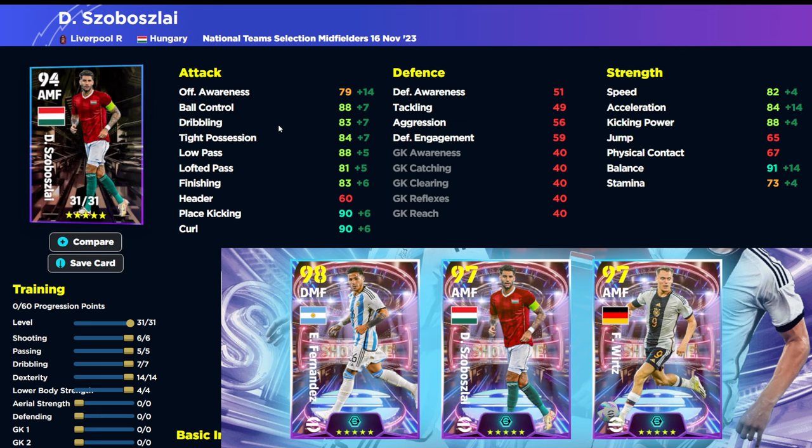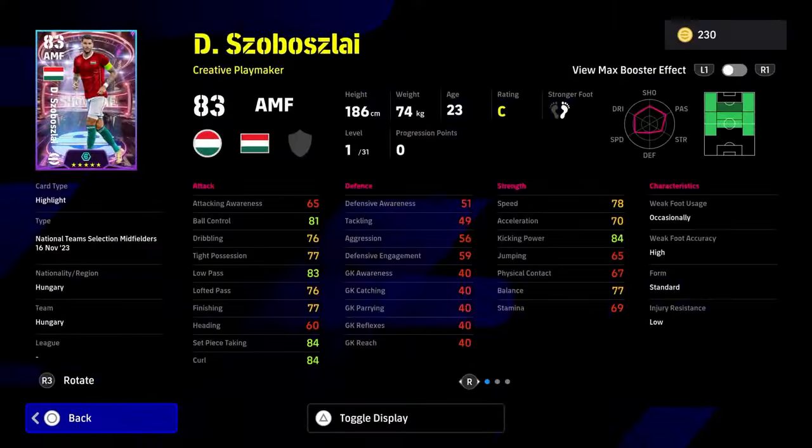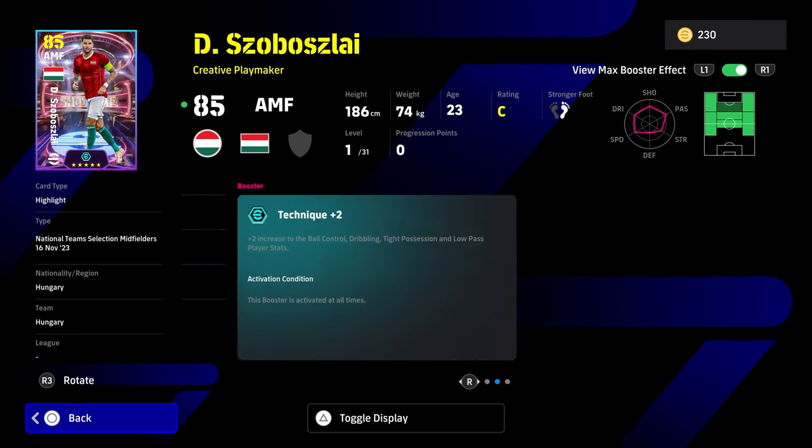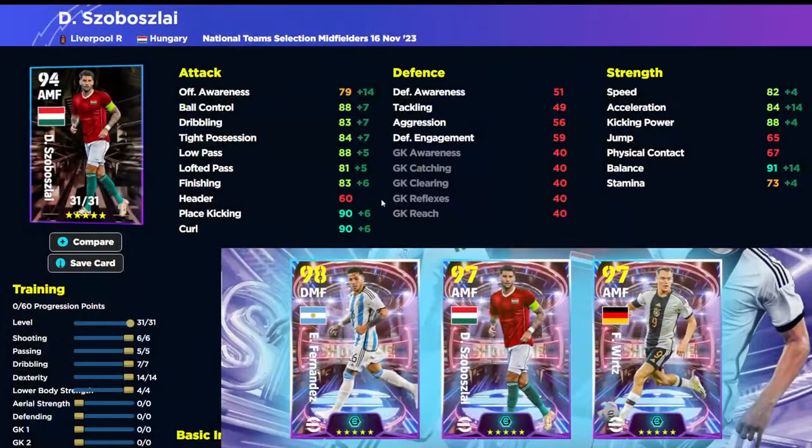Liverpool's attacking midfielder Szoboszlai has been playing well the last couple of weeks. With his booster he gets ball control, dribbling, tight possession, and low pass — this technique plus-two booster was first seen with the Messi build. He's missing one or two attacking midfielder essential skills like low lofted pass, but he has Visionary Pass, the Way to Pass, long range curler, knuckle shot, and dipping shots — making him a shooting attacking midfielder. Ball control sits at 88, balance at 91, finishing at 83, low pass at 88, with nice speed and acceleration.